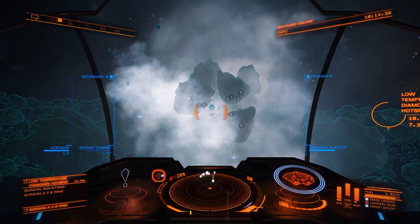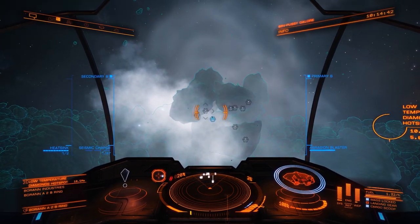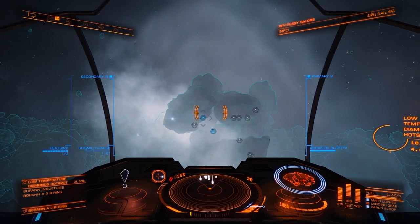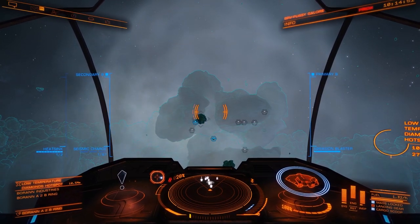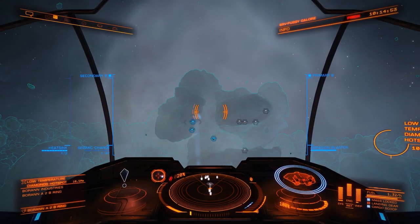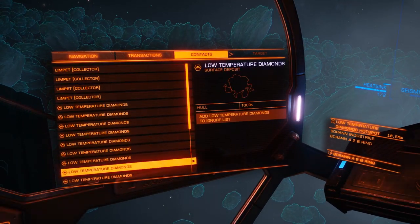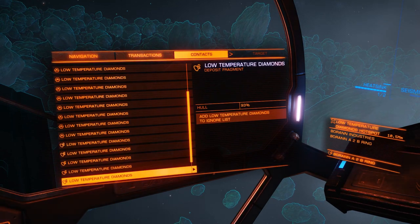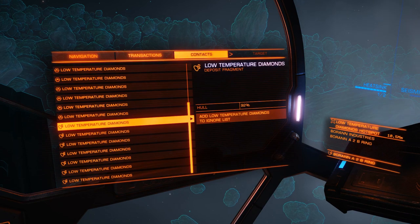Now you don't want to start shooting the chunks off the surfaces yet. Otherwise what will happen is the chunks that are free will despawn. So just let your limpets do the work for a little while. You can check how many free contacts there are — these are all free chunks. Once they're all gone, then you can start blowing these off the surfaces.